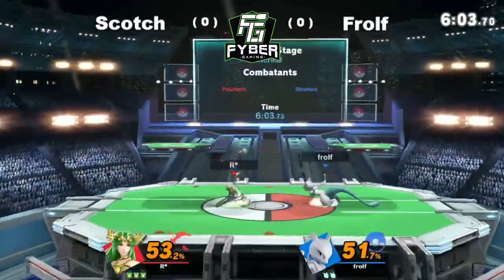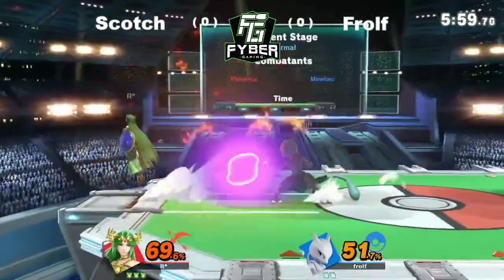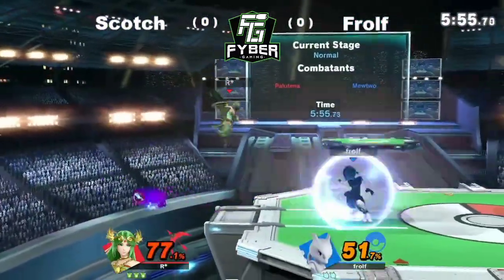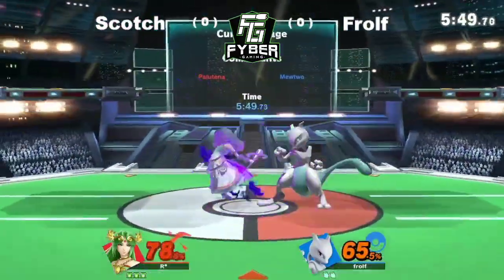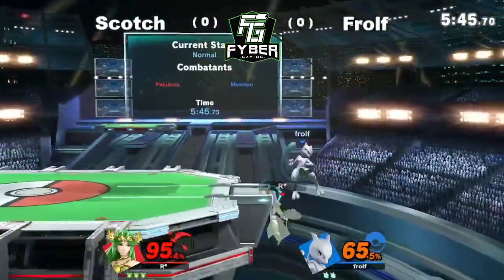Combo up neutral air, neutral air, and neutral air — just continuously forever. The damage output is just insane. Great dash attack, great dash attack. Froth's gotta get in his face — it's the only way. There we go, great back throw. Let's see if he can combo out here.